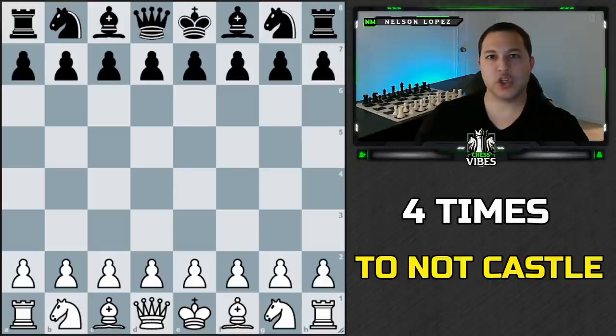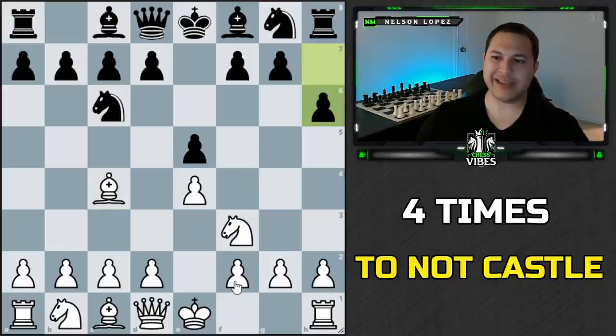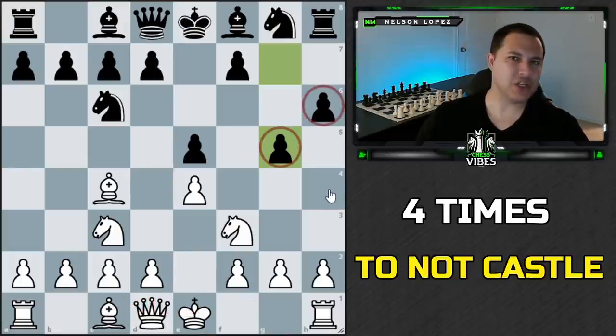The second situation you don't want to castle is if you're going to come under attack by a pawn swarm from your opponent. There are very obvious ways to see this — for example, if your opponent plays h6 and then g5 and you're debating castling, it might not be the best idea because you can already see they're pushing pawns to attack your king. Instead, focus on opening up the center, finishing development, or maybe castling queenside. Pay attention to pawn storms.